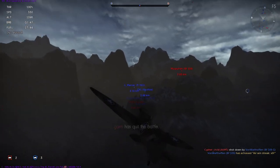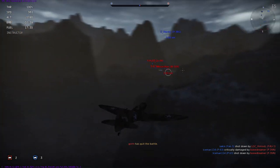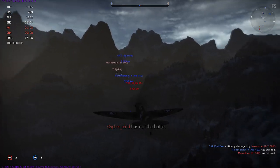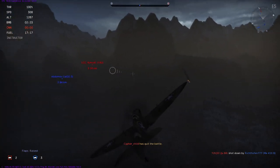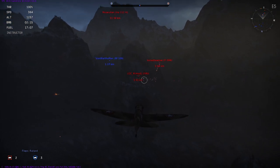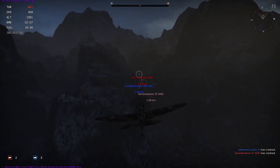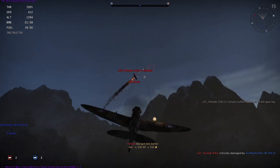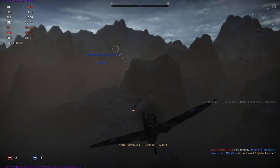Oh God damn it — that Von Walthofen guy is getting more kills. There are P-39Ns over there and some BF-109s over here. Where's that Von Walthofen guy gone? Stop flying away, stop killing all the targets — I want to get some more kills. There he goes, that Von guy — he's my competition, he's not even on the enemy team right now. F4U — don't let Von get the kill. It's mine! Yes! That's right Von, it's my kill.